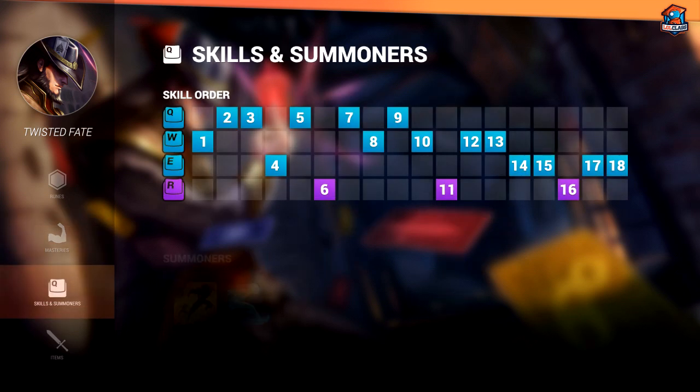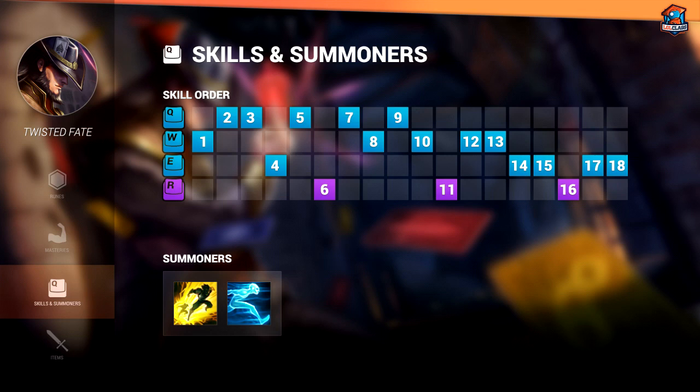On TF, I pick up Flash and Ghost as summoner spells because this grants the most mobility for him.